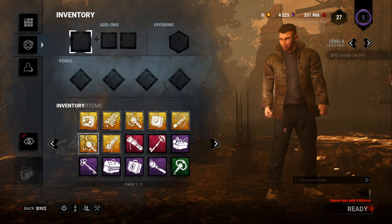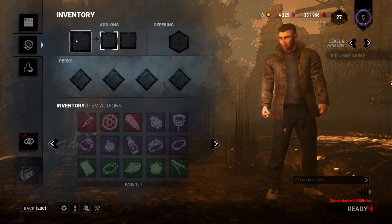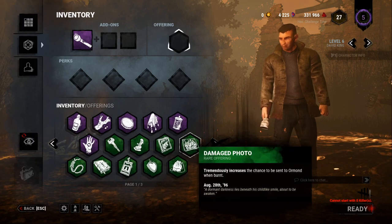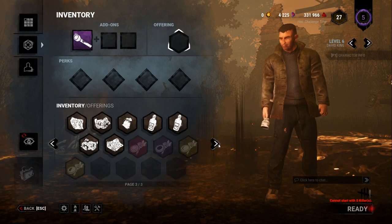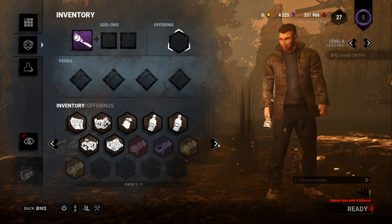In the custom game's loadout tab, you have access to every single perk from every single survivor. This is great when a new killer or new survivor drops — you can go into a custom match, throw on the new perks, and test them to their fullest potential before deciding whether you want to buy them. You can also use any items, add-ons, or offerings you would have. Custom games are a great way to try killer or survivor for the first time without making a fool of yourself.